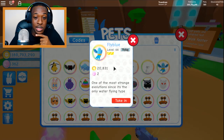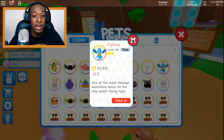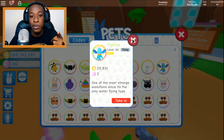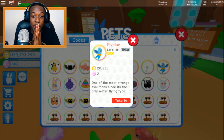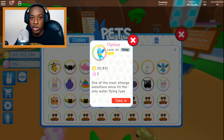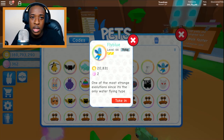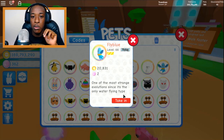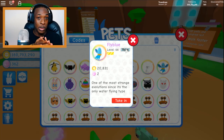This one is level 66 right now — it is flying type. When I first got it, it was a water type, but it should have been a water-flying type. Something I think they should add to the game is a move trainer, so you could spend your coins or bubbles to teach your Pokémon some moves. That would be awesome.